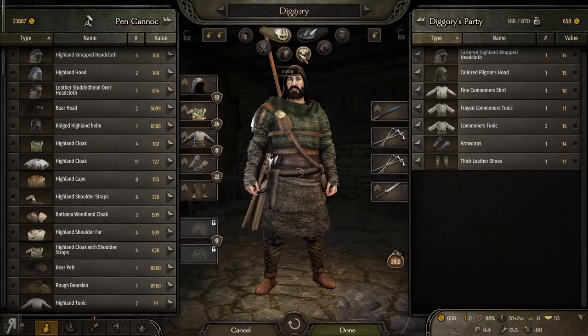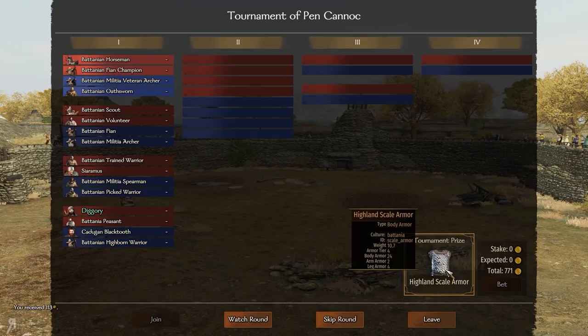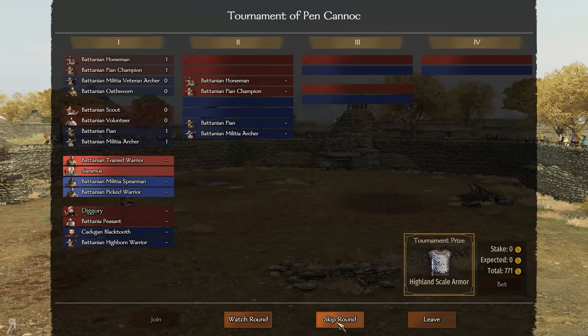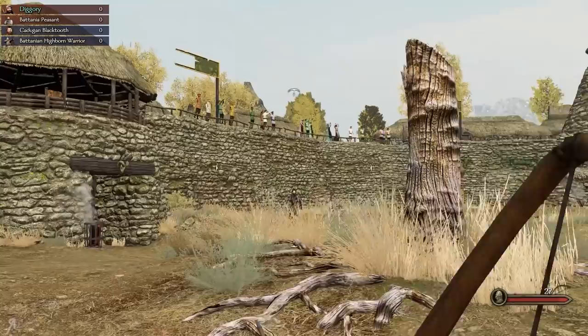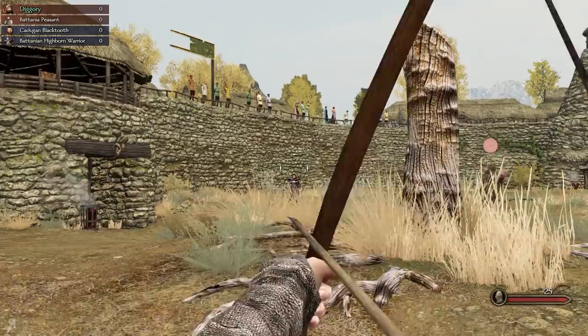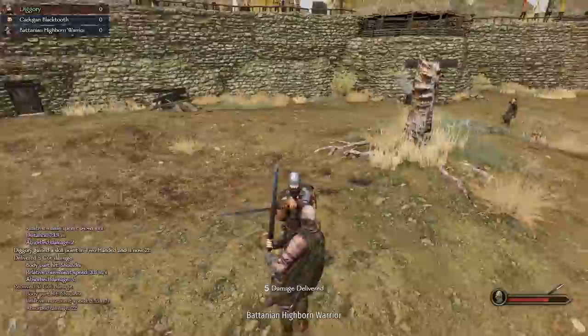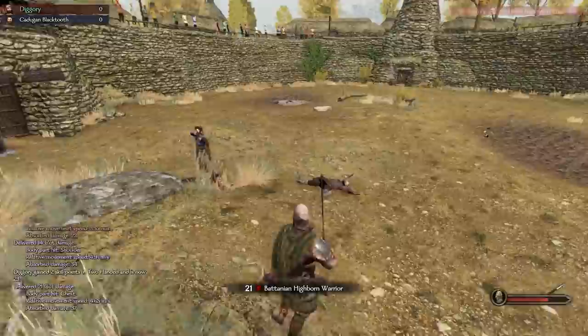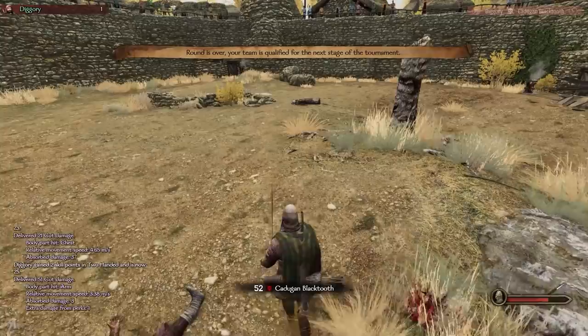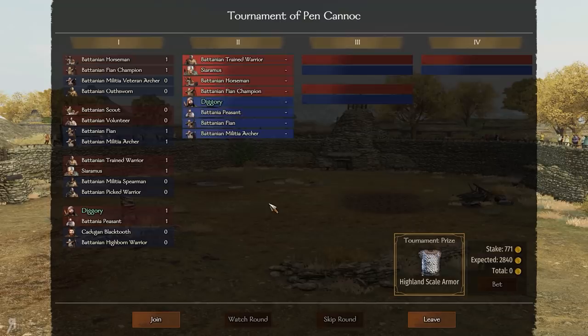We can now do the tournament. First I'm going to sell the little bit of armor I have just so I have a little more to bet. Some nice Batanian-focused armor — yes, this is going to be great. I'll bet 500; I'm very confident in my abilities, apparently. The first round goes surprisingly well — we win. But bear in mind we're up against Batanian Fian Champions in the next one. Yes, this is going to be bad.